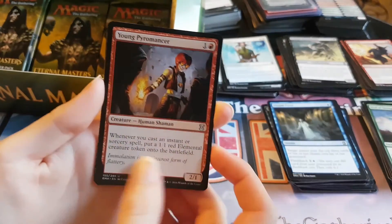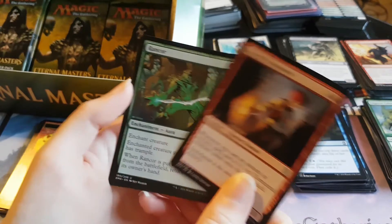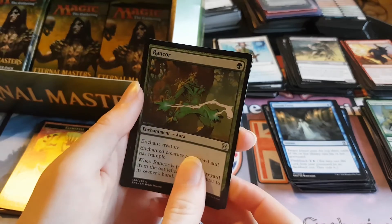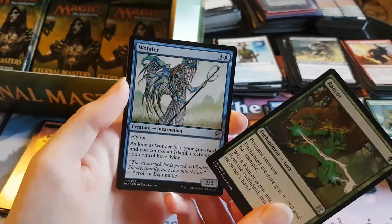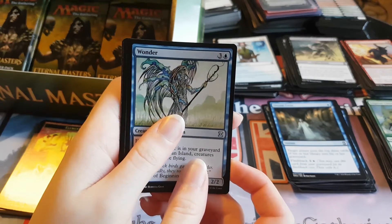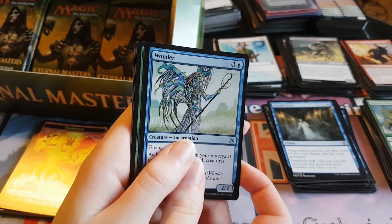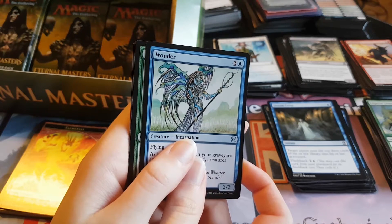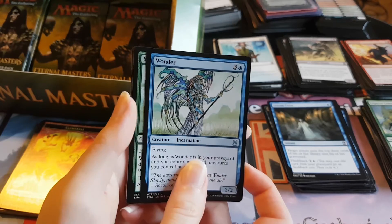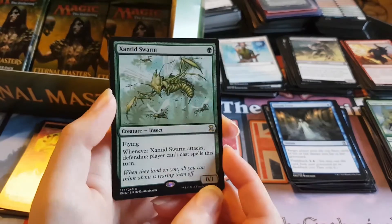Oh, we've got a Young Pyromancer — that's a decent uncommon. A Rancor! That's the first one of those we've got — that's also a decent uncommon. And a Wonder — that's not such a good uncommon, but we've got a couple of the good ones at last. And the rare is green. Don't like green. Sylvan Library would be good — but oh, it's a terrible rare. It's the Zantid Swarm or whatever it is. It's terrible.